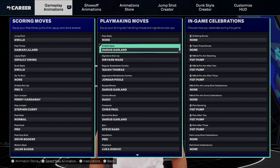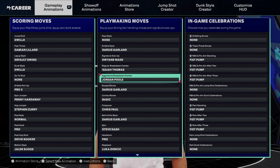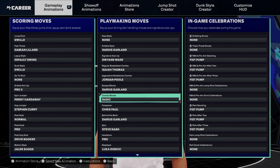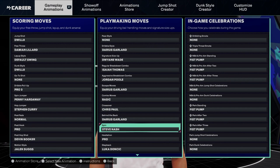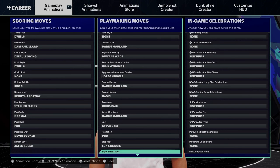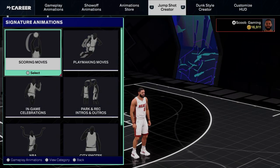I got no passing style for him. Dribble style Darius Garland, signature size-up Dwyane Wade, regular breakdown combo Isaiah Thomas, aggressive breakdown combo Jordan Poole, escape moves Darius Garland, combo moves basic — I've been hitting people with basic stuff all the time. Crossover Chris Paul, behind the back Julius Garland, spin Steve Nash, hesitation pro, step back Luka — that Luka step back is nice. Michael Jordan triple threat style, no flash.